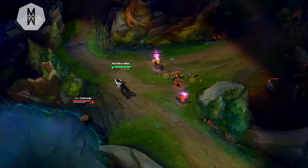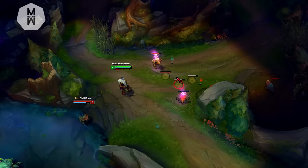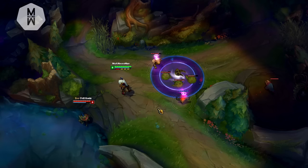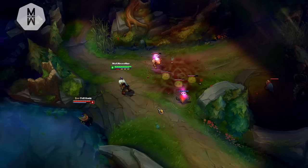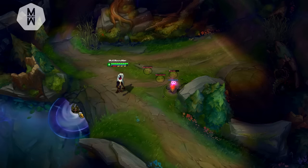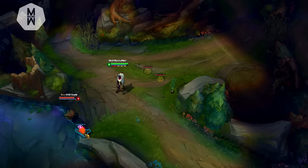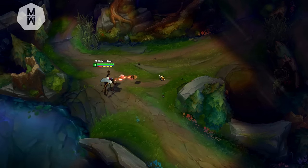Another cool thing I found out is that if Teemo has an invisible shroom in an area and Gene's flower is near it, the flower will activate and explode while the shrooms remain intact. This also works with Teemo himself — if Teemo is invisible and I place a flower near him, the flower will explode, but we don't get vision on Teemo. We still know where he is, but we don't get vision on him.